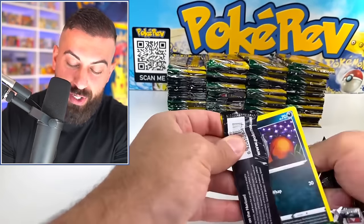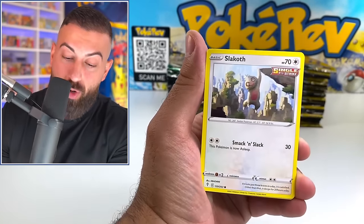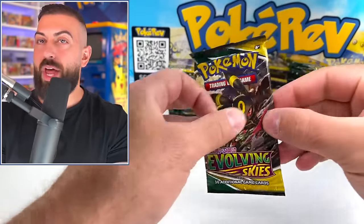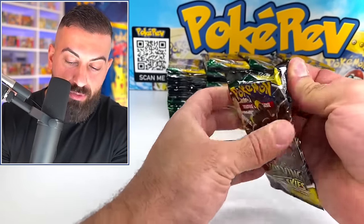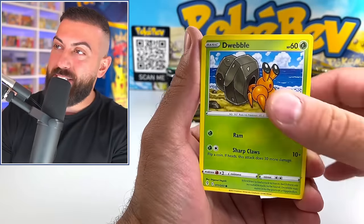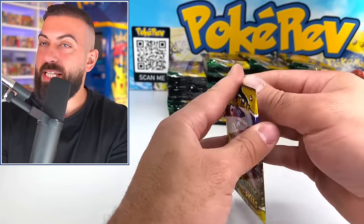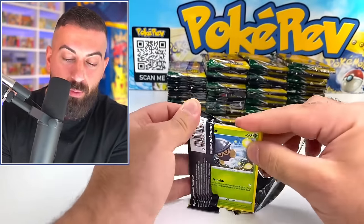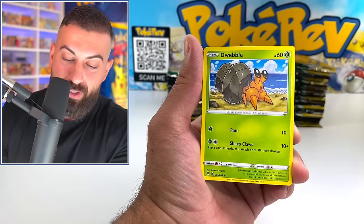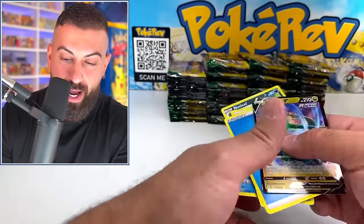Pack number three — can we do it? What I've noticed is it's pretty much going to be the secret rare cards, either rainbows or the alternate artwork cards. We got a Dialga regular holo. And that's kind of what I found when I did a stream one time, probably about a year ago, where I had booster box cases and there were so many miscuts coming out of them. I think these 100 packs are probably from those cases, so there's not many left. Rayquaza V, regular V card. We got hits out of every single pack so far.